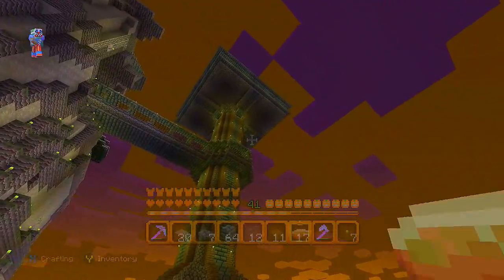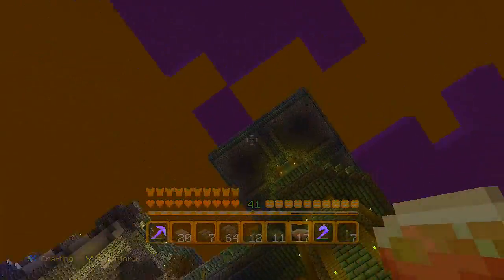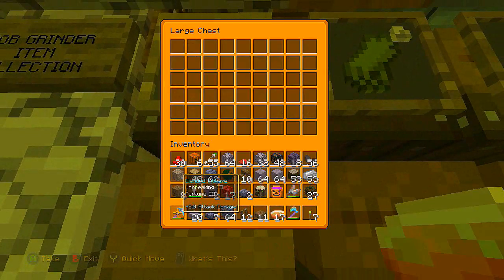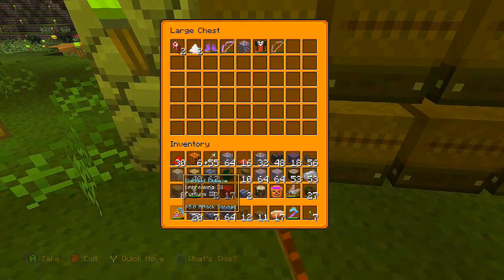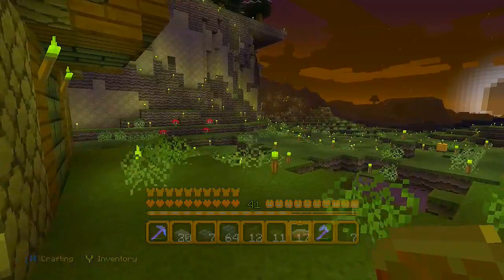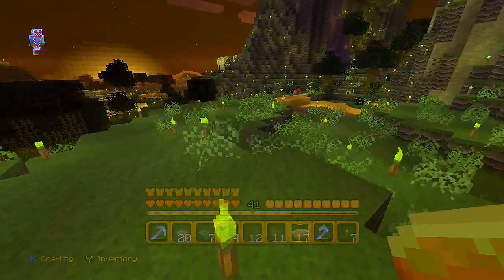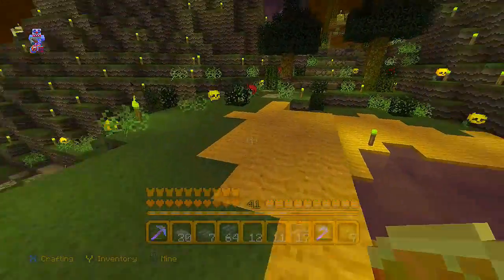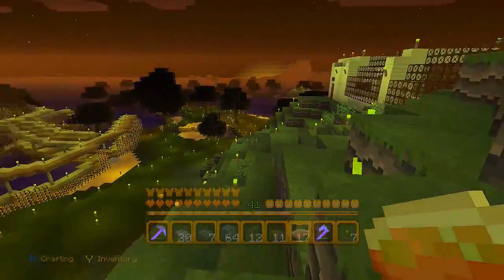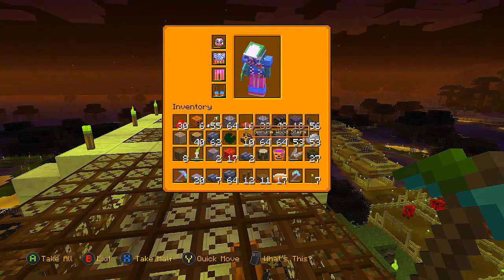Over here you can probably tell what that is - that was originally my monster tower. All the drops happen over here - the mob grinder item collection. We didn't keep it running for too long actually. I think it fills up down there and the stuff drops and collects. One of the updates actually broke it and I never did fix it. What happened was the water that pushes them out got messed up - there's water in there that's not sucking back into the dispensers like it should.